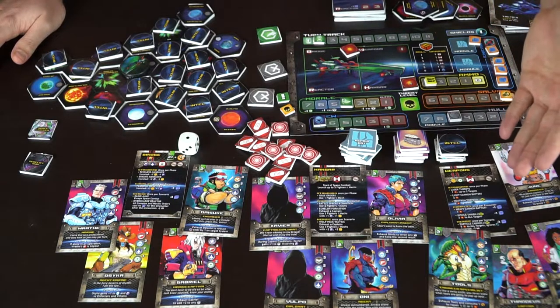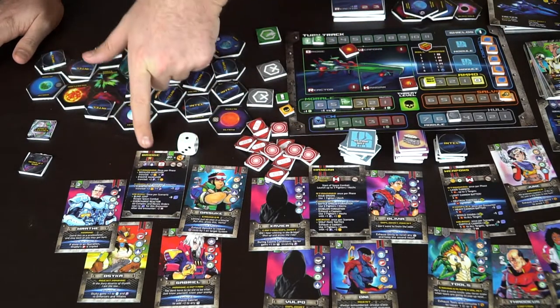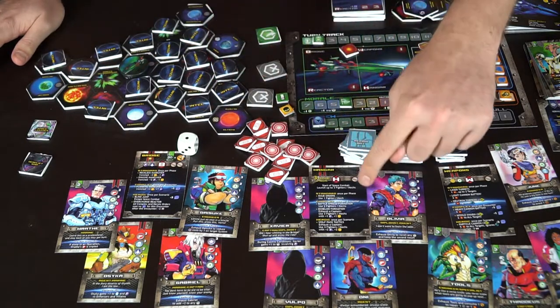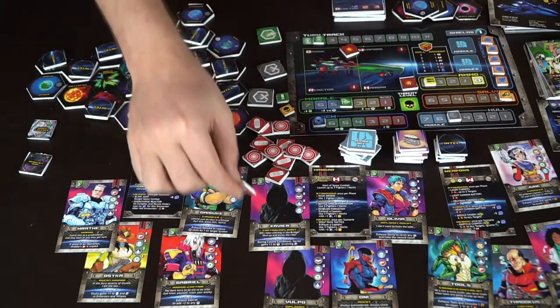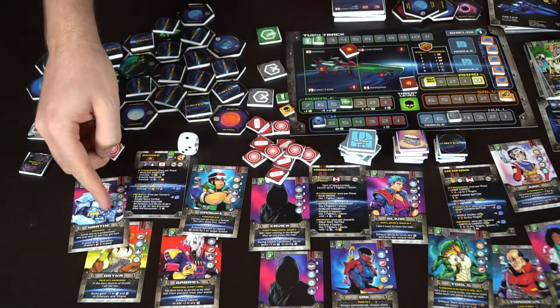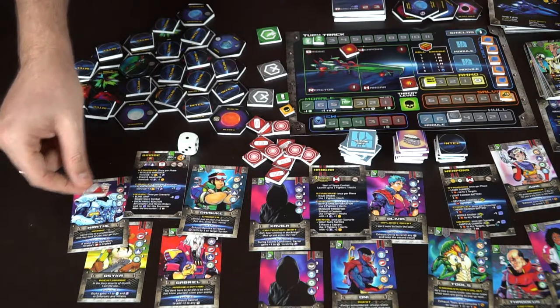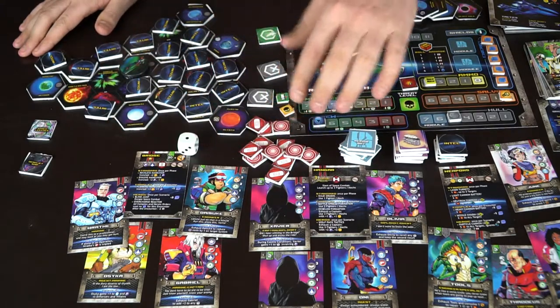During combat, everyone chooses a character and assigns them to their facility — weapons, hangar, or bridge — then chooses one of their abilities. You can choose standard, complex, or heroic actions. Complex and heroic actions cost energy modules — for instance, heavy cannon battery does three damage but costs one energy module, leaving you without shields for the rest of combat. When combat's over, energy refreshes so you can use abilities again next fight.